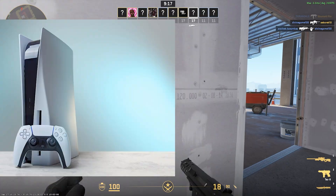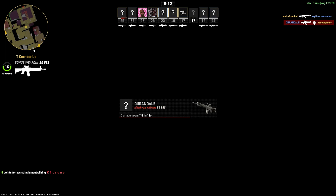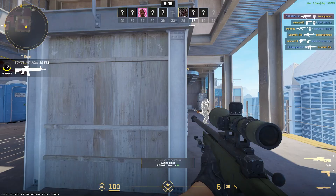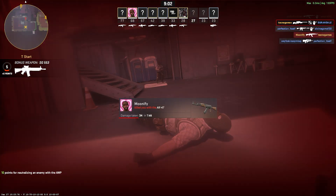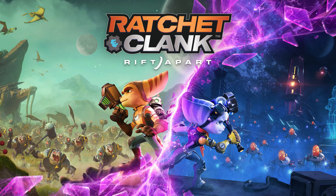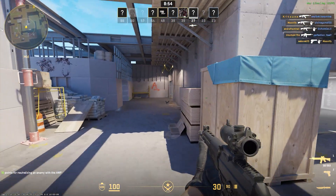However, after the release of the PS5 and Xbox Series X, the situation changed because they operate with an ultra-fast SSD exceeding 7,000 MB per second. This was the greatest advancement achieved by this generation compared to the previous one. Many games, such as Ratchet & Clank, were marketed as requiring an SSD of this speed to run well.